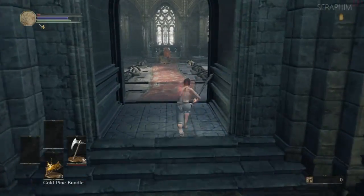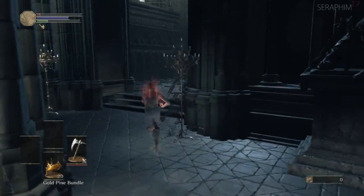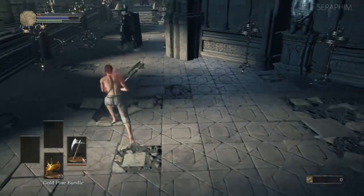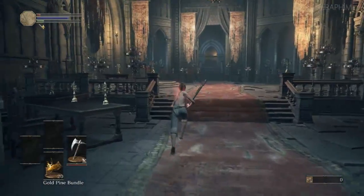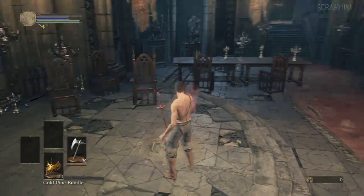This is going to be the Undead Settlement and the Rotted Cursed Greatwood, but before we do that I'm going to quickly trigger the bonfire that's waiting for us in this area and we're going to warp back to Vaught. I'm going to be skipping these enemies because there's quite a lot of them — at this moment in time I didn't want to fight them, I just wanted to hit this.